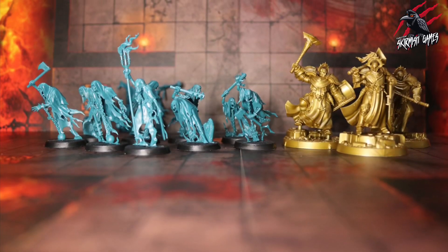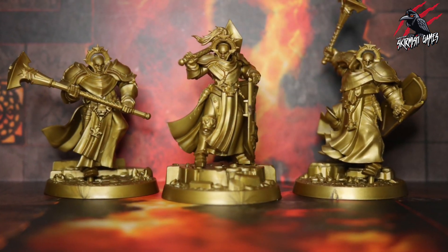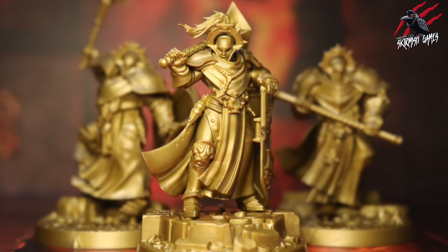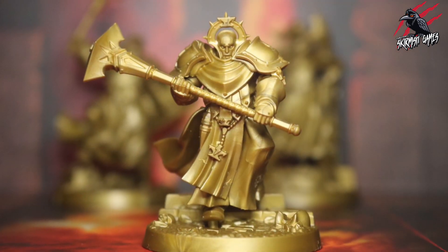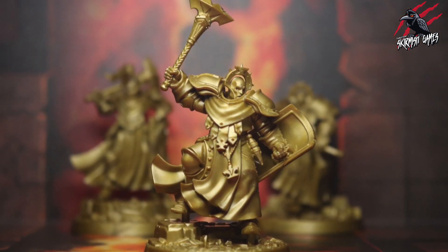Here we are — all the miniatures assembled and they look really great. The Stormcast Eternals are in this gold plastic color and I haven't assembled them to the bases yet because I'll probably paint the bases and the miniatures separately. But they look really striking and bold just as they are, and I can't wait to get these painted. I haven't decided on a color scheme yet, so if you've got any good ideas let me know in the comments below.